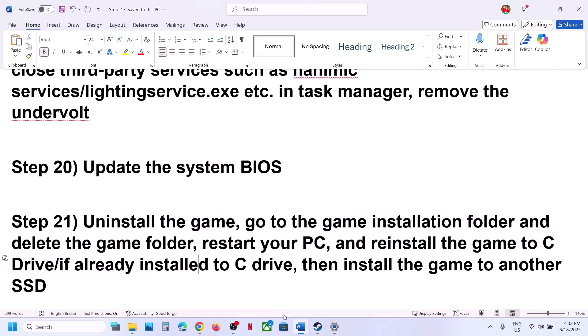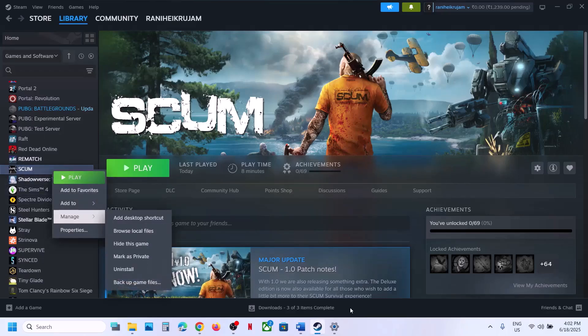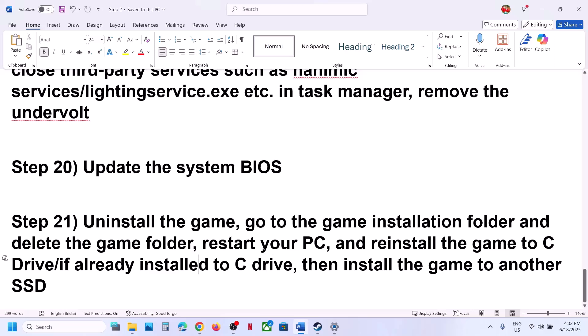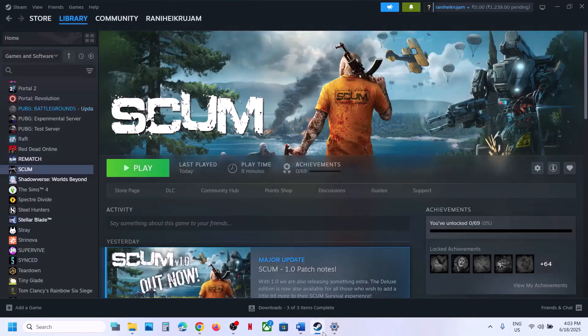The last step is to uninstall and reinstall the game to a different drive. Uninstall the game, go to the installation folder and delete the game folder, then restart your computer. Try installing the game to the C drive. If the game is already on the C drive, try installing it to another SSD. One of the steps shown in this video should help you run the game successfully on your Windows computer. Thank you for your time — please like this video and subscribe to my channel.